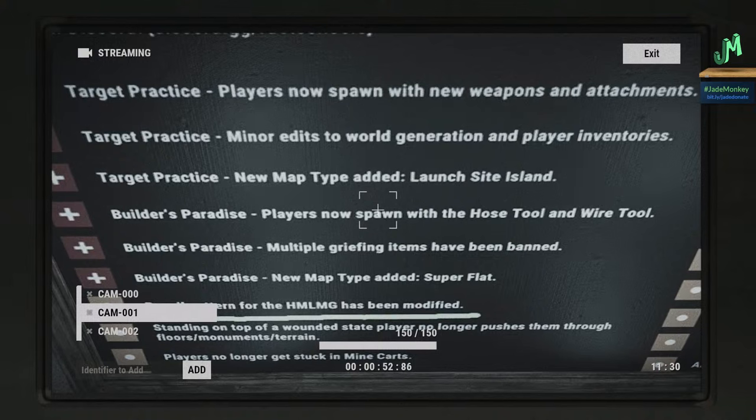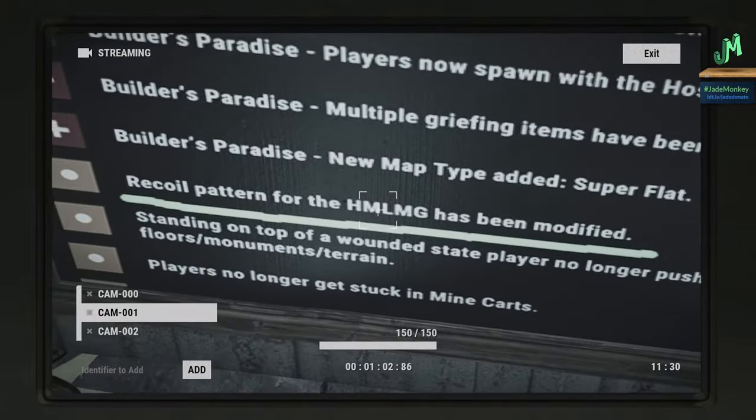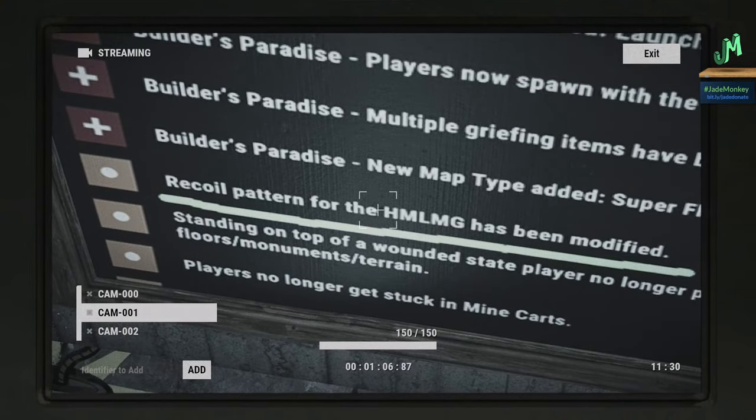Builder's Paradise: players now spawn with the hose and wire tool. Multiple griefing items have been banned, which is great. And there's a new map type called Super Flat. Here's the big change — the recoil pattern for the Handmade LMG has been modified, which was an issue if you were playing PTB early.